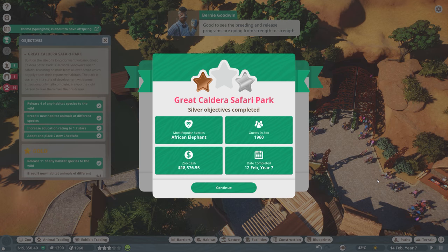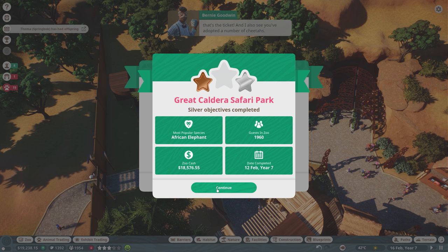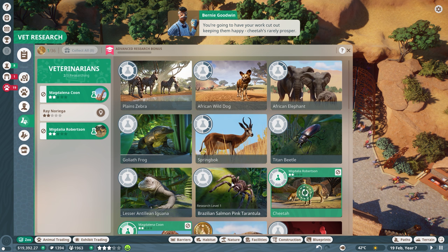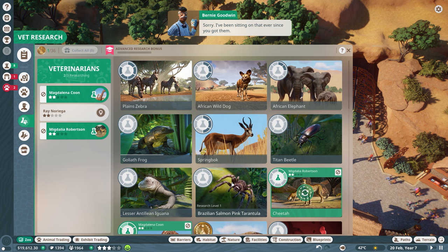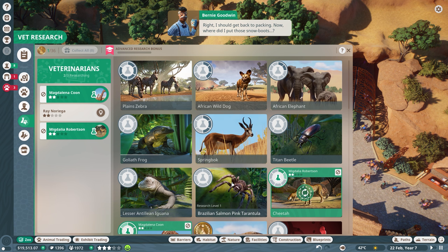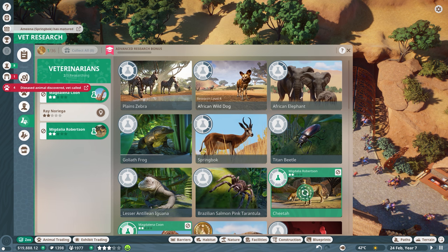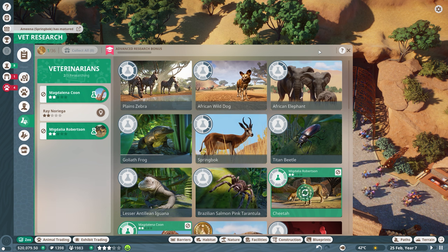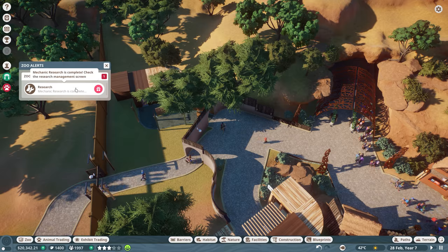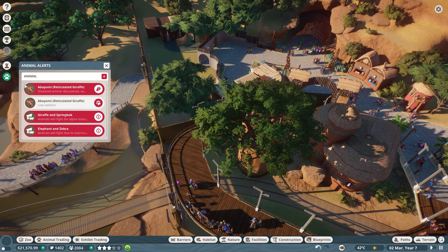The breeding and release programs are going from strength to strength. That's the ticket. And I also see you've adopted a number of cheetahs — you're gonna have your work cut out keeping them happy. Cheetahs really prosper! Oh my god, sorry — I've been sitting on that ever since you got them. Right, I should get back to packing now, where did I put those snow boots? Anyway, I was barely able to start recording right when I hit that silver star. I knew that was probably going to happen while I was off camera adding the education boards.